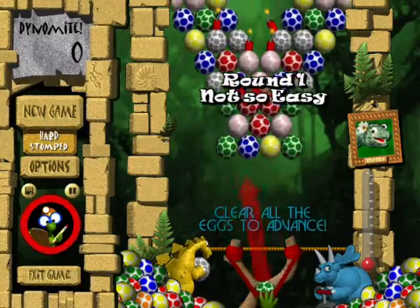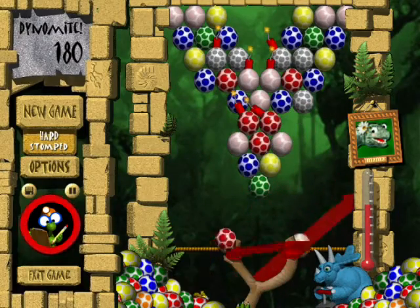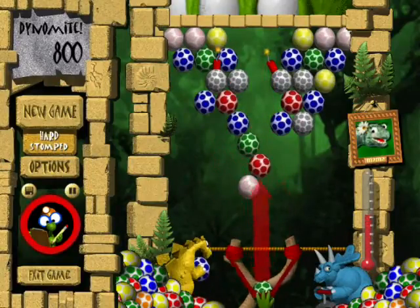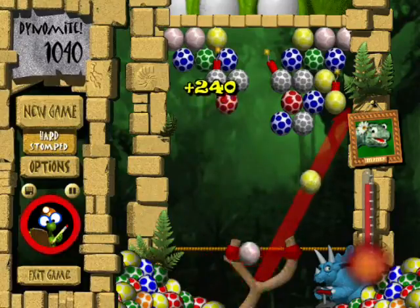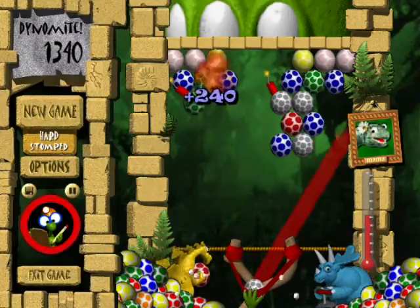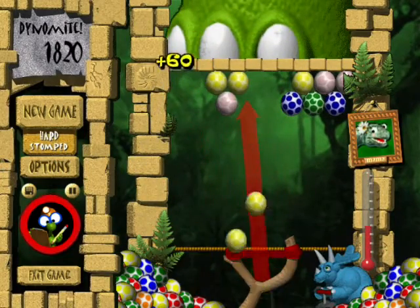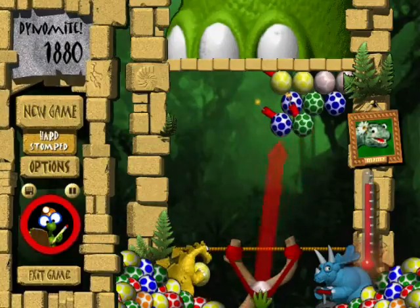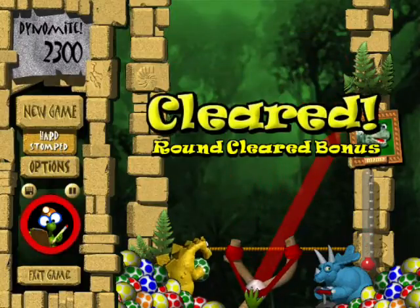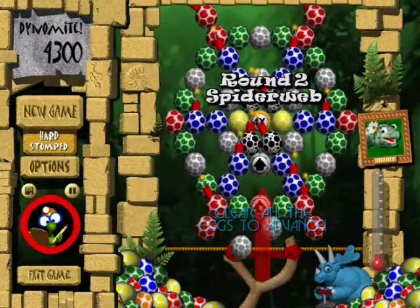So, what about hard mode? We start on round 1, Not So Easy, which of course was level 19 in easy mode. Yeah, hard mode in Stomp is... well, it's hard mode — what can I say? If you think about it, this means that Castle Dynamite in hard mode would only be level 10, which is kind of a scary thought. And of course, groups of 3 eggs are now giving us 60 points. And if we just beat the level here — there we go. Now our round cleared bonus is 2,000 points. So of course, if you're going for high score, go with hard mode, because you'll get more points for everything.